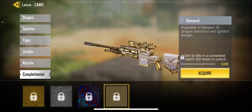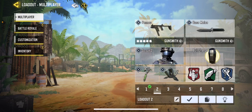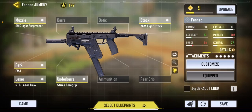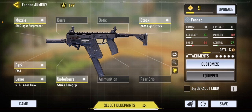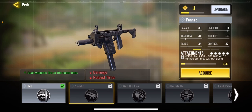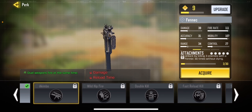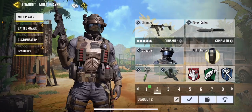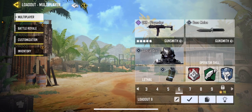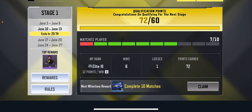For diamond camo I'd still be rocking the same class — the QQ9. I'd also recommend another gun if it's fast and hard to control. Maybe when I max it out I can find some good attachments. There's also the PBX Bison I've been rocking, and the QRX — I want to get the qualified thing because I made it to the world champion bracket, I just haven't finished my action jam yet.